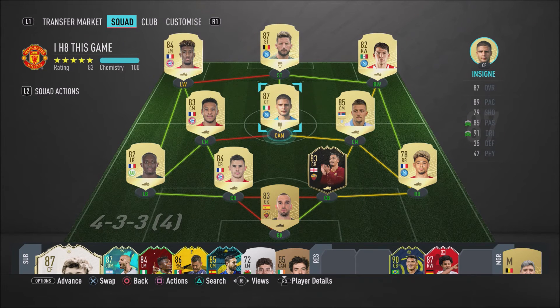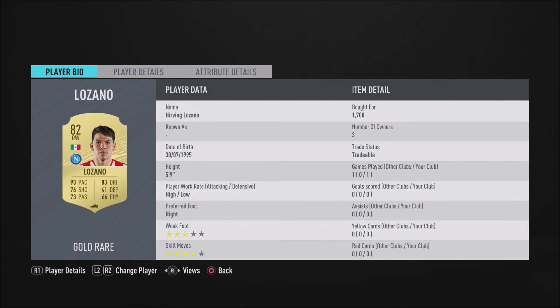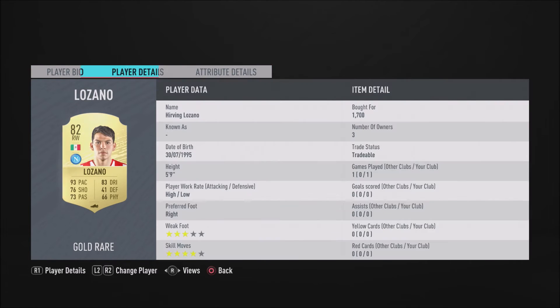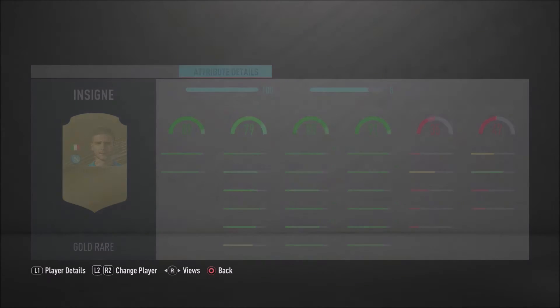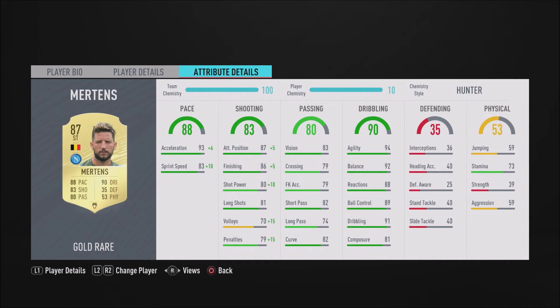Lorenzo Insigne is just so agile - quick at turning, skillful, paced, a good finisher. He 100% fits the meta of FIFA 20 and I really recommend you go ahead and get Insigne. He is just insane. He did score that funny goal - it does show one goal scored on his record. Insigne is a beast. The whole team is overpowered - although we scored that funny goal at the end, it was already 3-1 anyway so it didn't really decide the game.